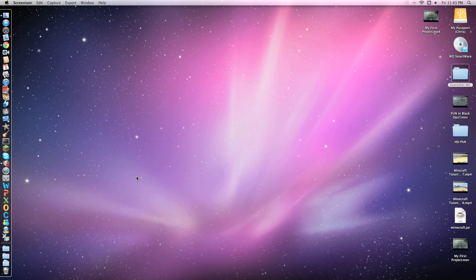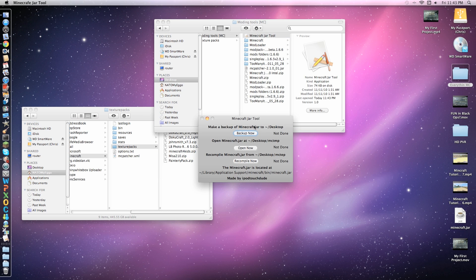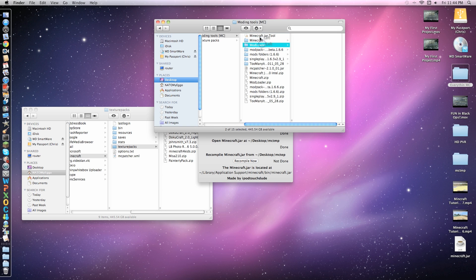Now here comes the fun part. Open up Minecraft — you're back up now. You want to highlight everything, all your folders: the Mod Loader, Mod Pack 4.25, Single Player, and Too Many Items. This is just my mods for zombies.